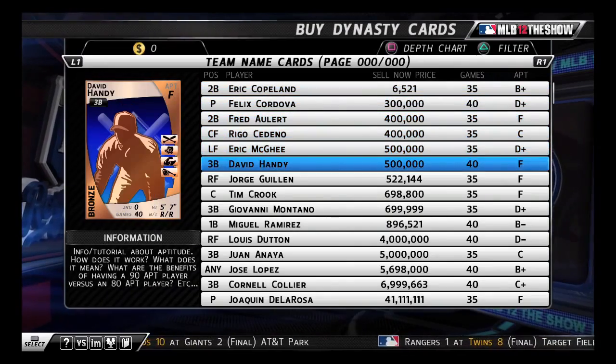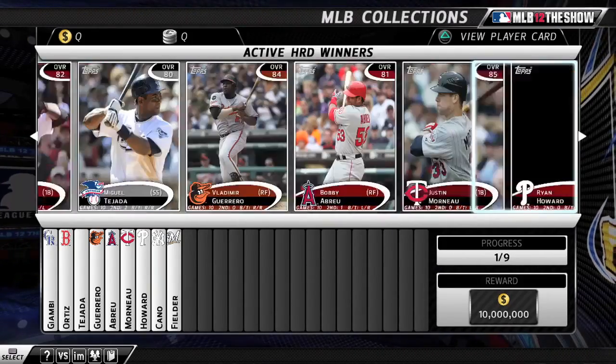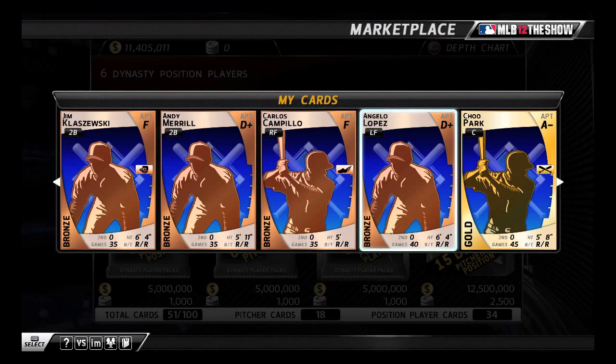Buy and sell cards through the Marketplace. Complete full collections to earn budget and improve your team. Dynasty and MLB packs can be purchased at any time using budget or through credits purchased at the PS Store.